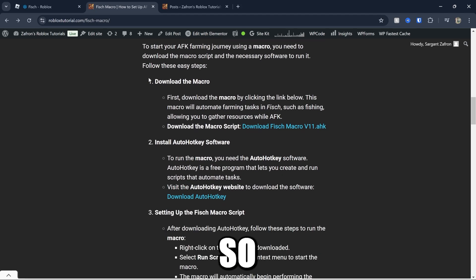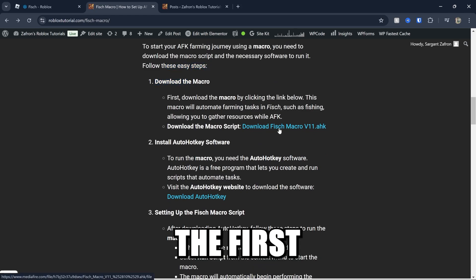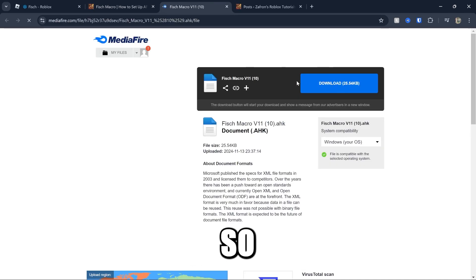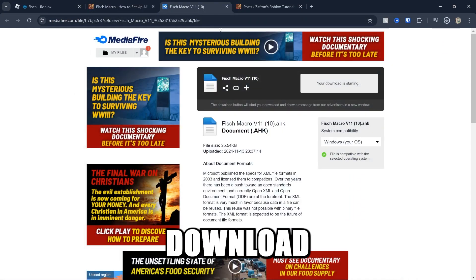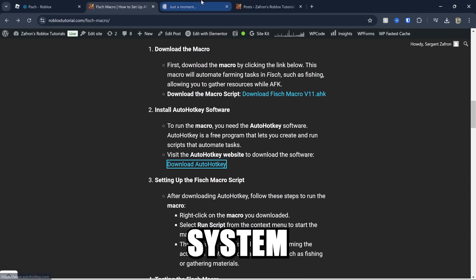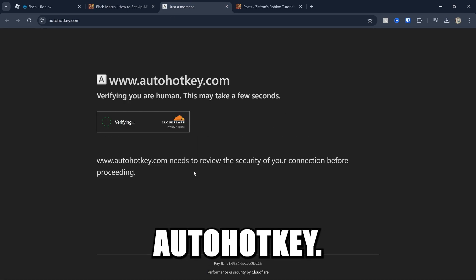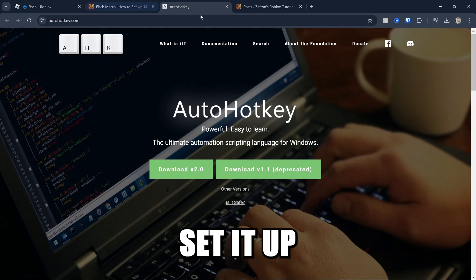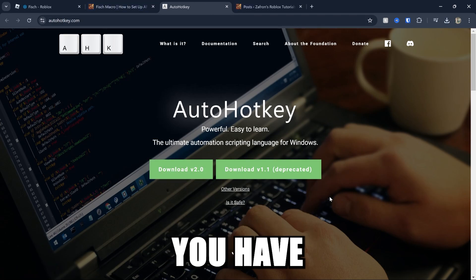The first thing we're going to download — you can do the first step — come over to the first link and download the actual macro itself. The second download is AutoHotkey, which is the system that runs this. Click download and use the v1 deprecated version. Open it up and set it up however you'd like.